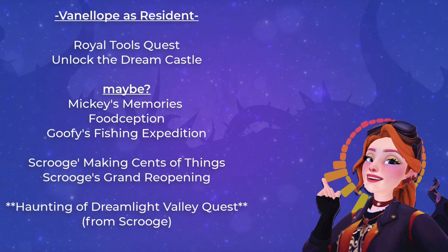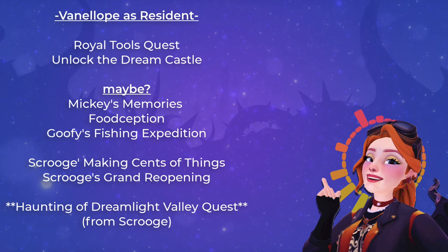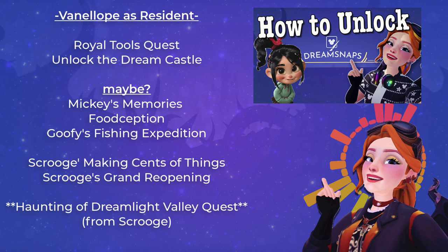After you complete the Dream Castle quest and open your first realm, you do not actually have to go to your first realm. If you go back to Scrooge, he will have the Haunting of Dreamlight Valley quest — this is the questline that will get you Vanellope in your valley. If you need help with that questline, I have a video specifically about unlocking Vanellope, linked in the description.